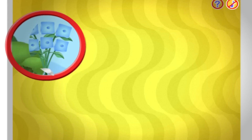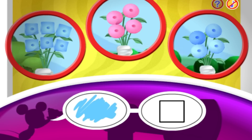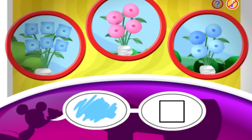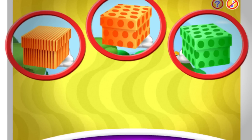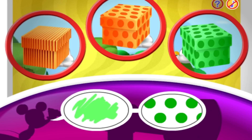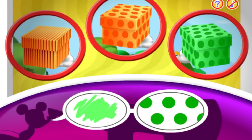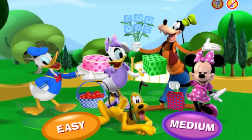This time I spot one, two, three flower bouquets! Can you spot the flowers that match these clues? Blue and square! Goofy has a bouquet of blue square flowers! Now I spot one, two, three boxes! Can you spot the box that matches these clues? Green and polka dots! Perfect! Daisy is holding a green box with polka dots! And it looks like she's on her way to the clubhouse with the whole gang! Thanks for playing Mouseka Spotter with me! If you want to play again, just click a level button!